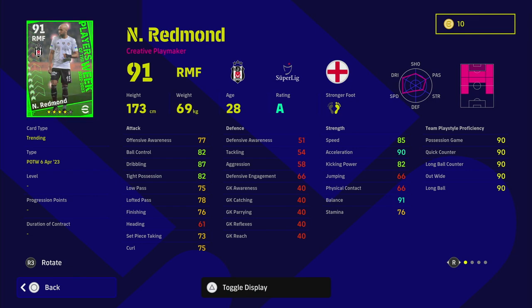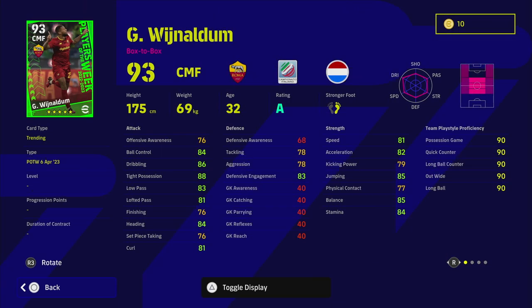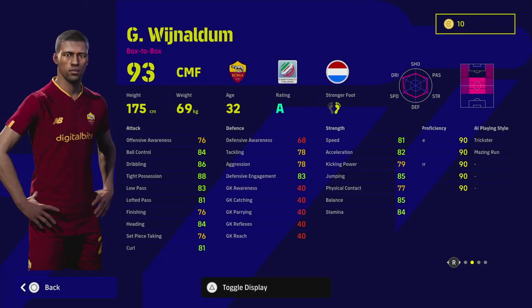If you pull Redmond, he's a fairly average right midfielder — the thing I don't like is he doesn't excel in anything. He has no stat over 90 apart from acceleration and balance, and those are a dime a dozen. I do like that he's a super sub and can play a lot of different positions. This is also the best version of him they've released, so if you're a Redmond fan, you're in luck.